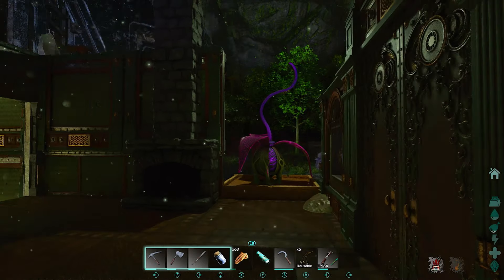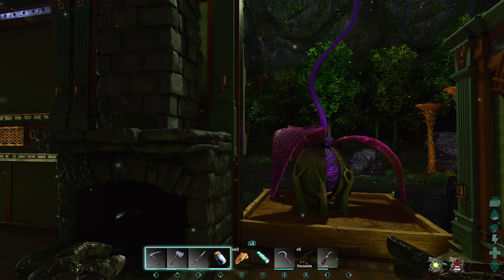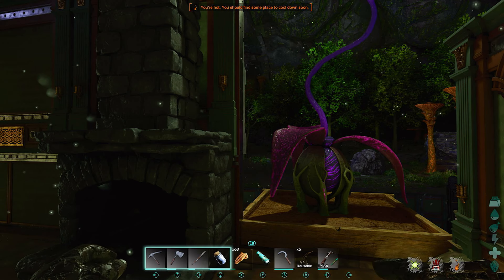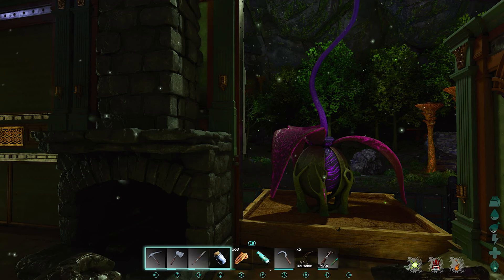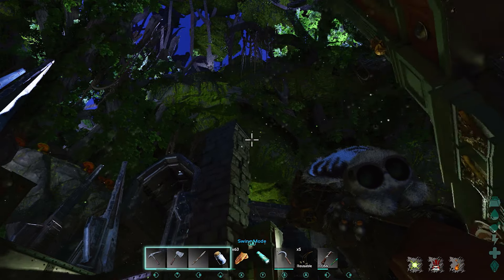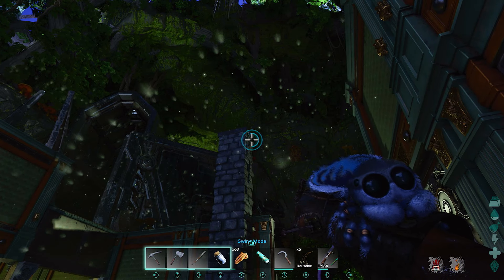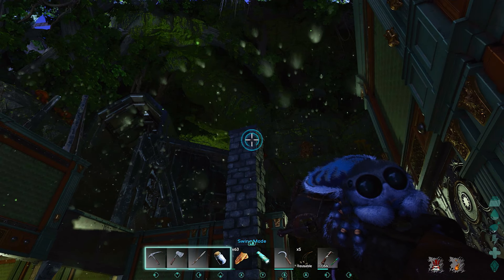I've also been messing around with the glider suit. I can't quite figure it out — sometimes when I jump I just dive right into the ground, other times I glide. Combining that with the grappling hook spider has been fun; some of it is working really well, other times I just go smashing into the ground. It's been honestly crazy fun aside from the crashing.